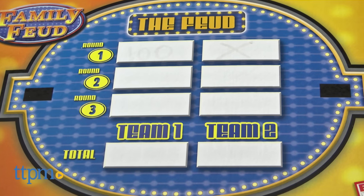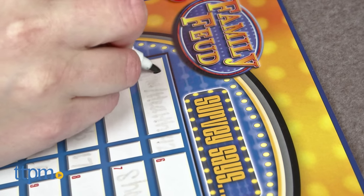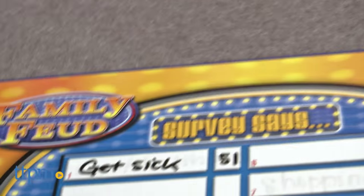You play three feud rounds and one fast money round. Like on the show, each feud round starts with two players in a face-off. Name something that happens when someone worries too much. Get sick? That's the number one answer! The first player to correctly give the number one survey answer, or an answer with a higher number of points, earns the right for his team to continue playing by trying to answer the rest of the correct survey answers.